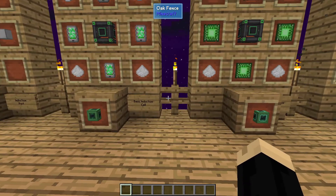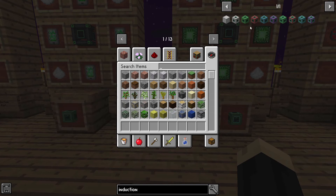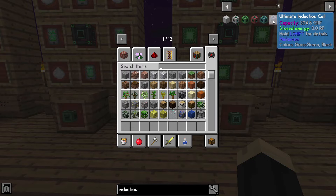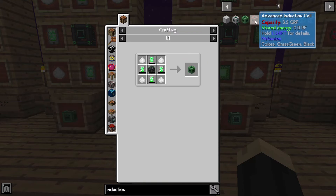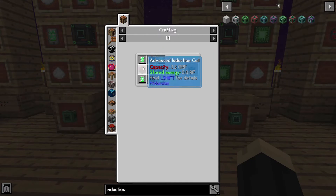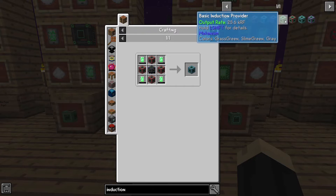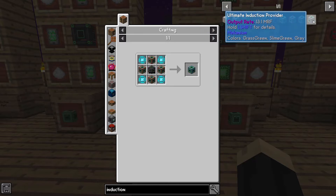Now for the induction cell and basic induction provider, you'll notice they say basic. There are more advanced versions of those — there's the advanced induction cell, elite induction cell, all the way up to ultimate induction cell. The recipes are pretty much the same, except you're going to be replacing the outer edges with the basics. So you need four of the basics to make the advanced, four of the advanced to make an elite, four of the elite to make ultimate. This same component structure exists for the providers — basic, advanced, elite, and ultimate.